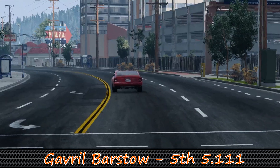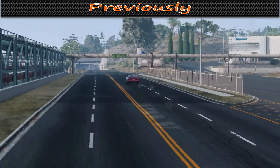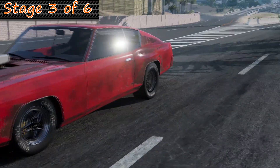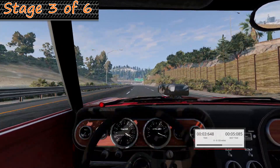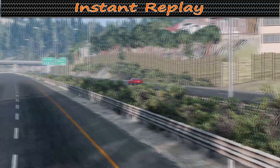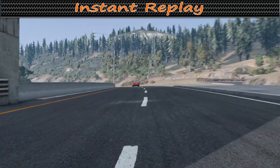Next up we have the Gavril Barstow. With a 423 cubic inch V8 supercharged on nitrous, the Barstow makes nearly 1,900 horsepower in quarter mile race trim. Using this off-launch setup, this thing is capable of 10.07 second nearly 190 mile per hour performances on the drag strip. Barstow put up two good passes so far to make the top half of the list at number five. A 5.113 is a good consistent pass but does drop the Barstow to number six, just 0.001 behind the Bastion. There's almost no tire spin from this thing and it never sounds like it's working too hard, so it may still be in good shape for a top half finish.